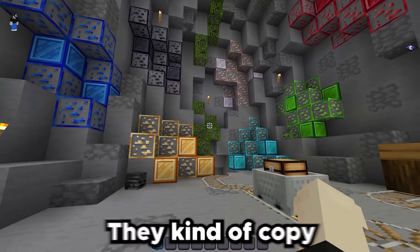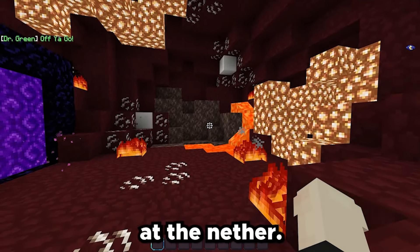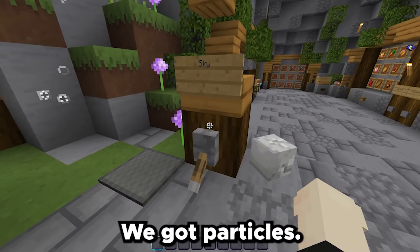As you guys can see, we got the lava and the water — it's just like perfectly see-through. Right over here we got the tools, we got the food. We got more of the kit PvP stuff, and all the ores and everything. A lot of them look super similar, but these are really good ones.